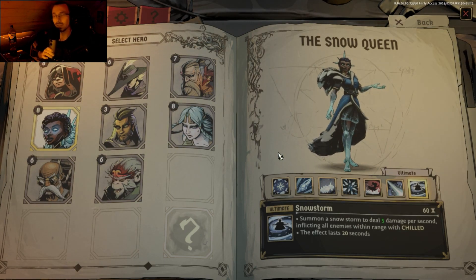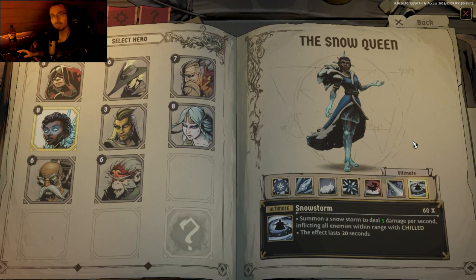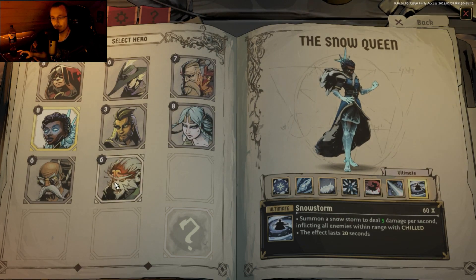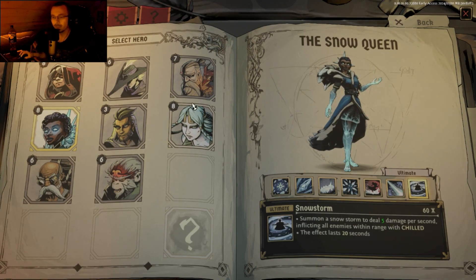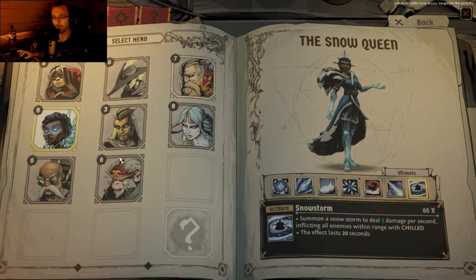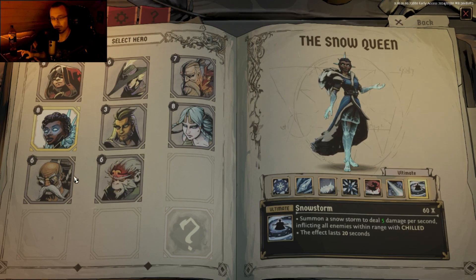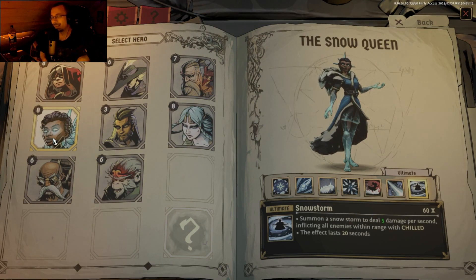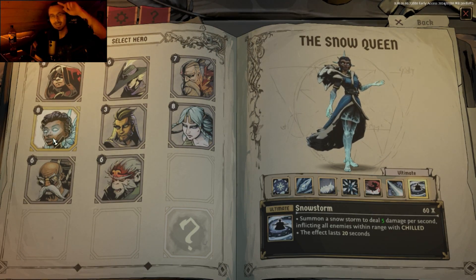That was it for another run in Raven's Watch — Snow Queen showcasing Snowstorm. Definitely my new favorite with Snow Queen, that's for sure. Next time we're gonna check out maybe Sun Wukong, even though I don't know how to play him at all, or maybe some Beowulf — we'll see. I have some ultimates to show you still. Also, I completely forgot how to play Geppetto for some reason. Again, hope you enjoyed it, and I hope to see you in the next run.